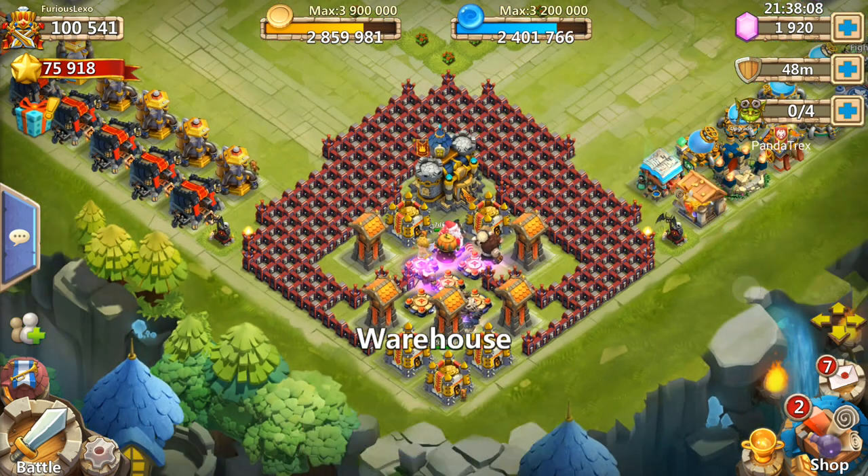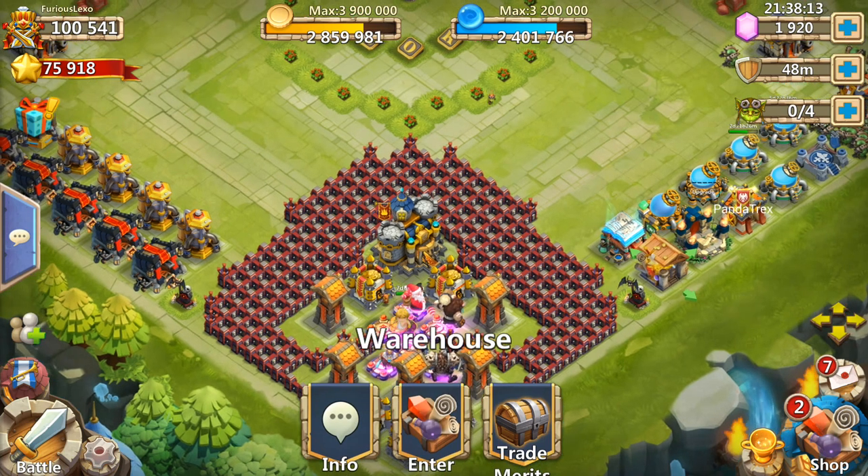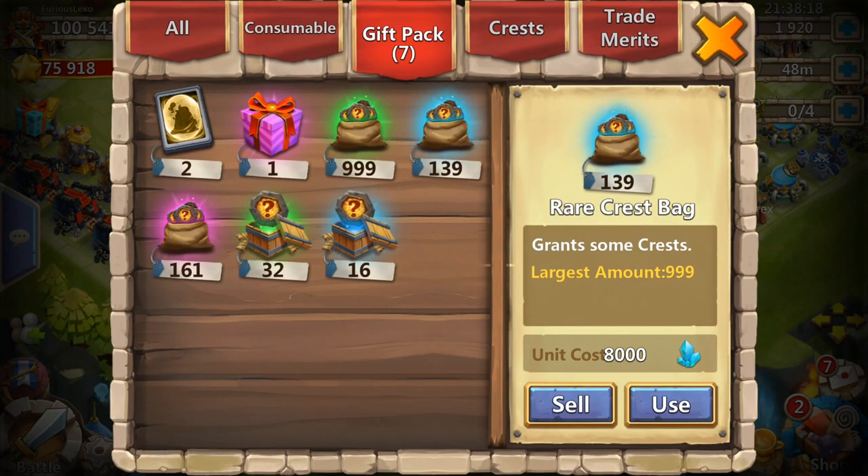I actually do like his content. Now on this account — Furious Lexus's account — he is a guild member of Panda Treks, and we're gonna be opening a ton of stuff. Look at this: 999 crest bags, 139 rare crest bags, 161 mythic crests. This is just a lot of stuff. This man has been hoarding. I thought I had a lot of stuff but it's nothing compared to this. I might just make this a two-parter.